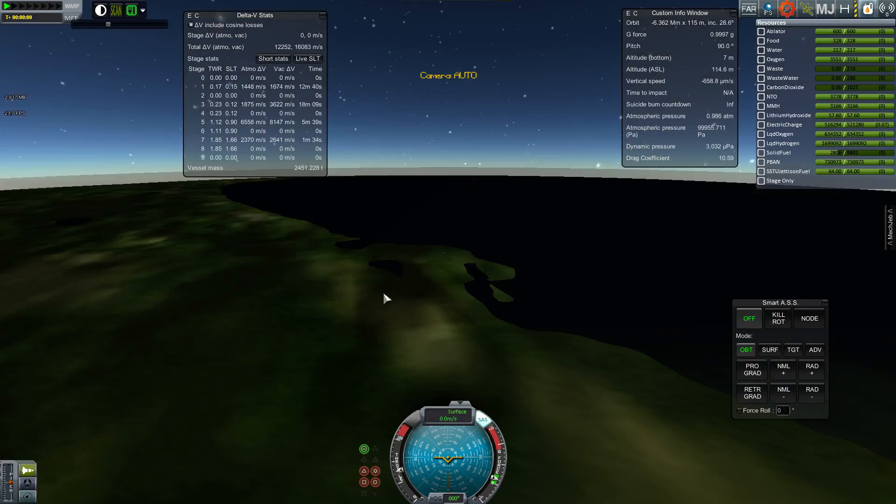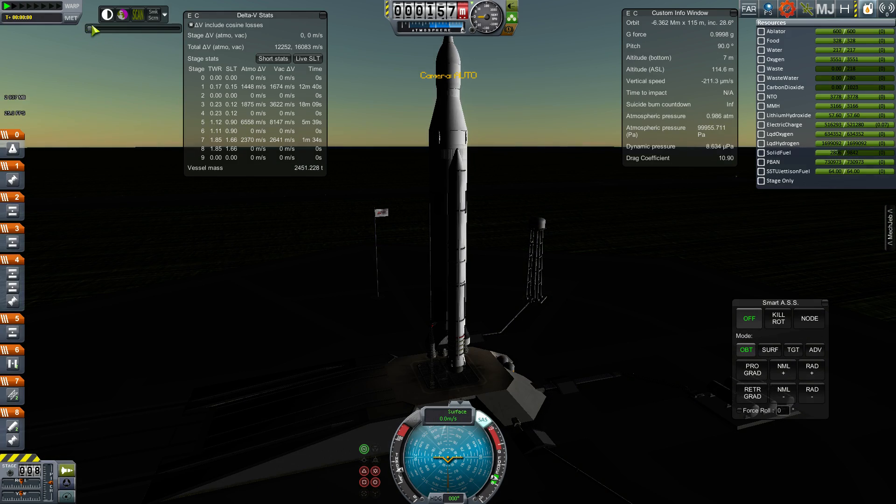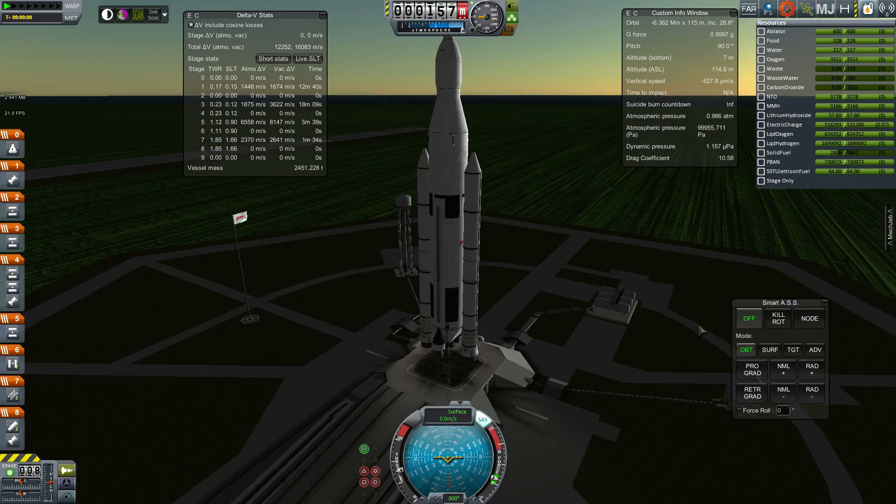I'll just turn that up a bit because I don't like what it does in that view, but it's really useful in this view — it makes it so you can actually see the craft. I'm just making sure I've got my brightness setting okay. There we go. So now I'll see what you see.